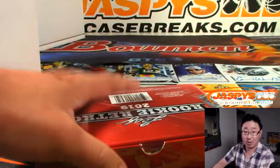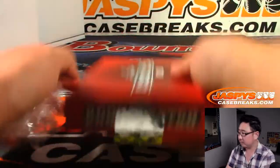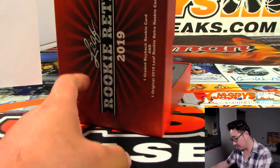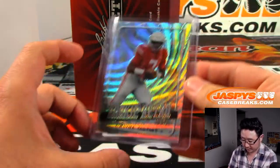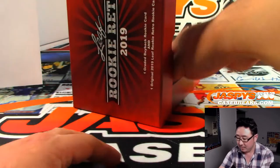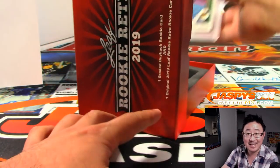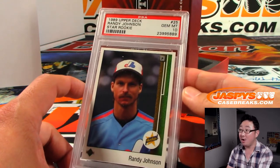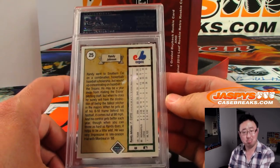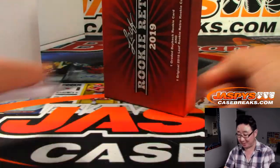Another two boxes in the store already, ladies and gentlemen. Next up is Dwayne Haskins — H. Leaf Rookie Retro. And the next one is PSA 10, 1989 Upper Deck Baseball, Randy Johnson. Not bad. Letter J — Daniel Hayes with J. And there you have it, boys and girls.